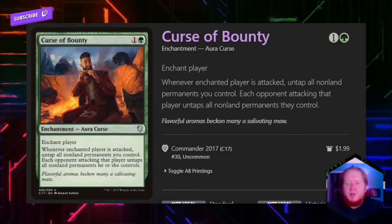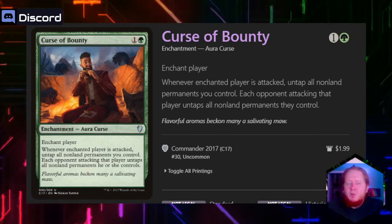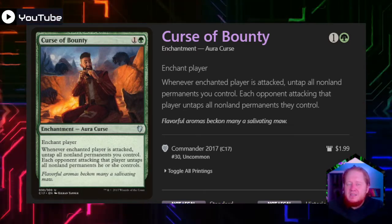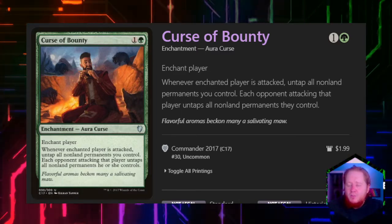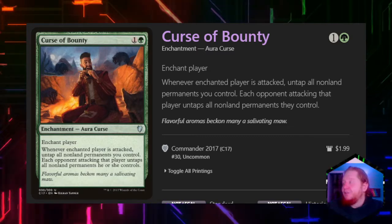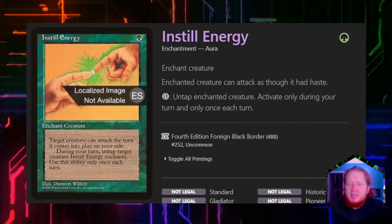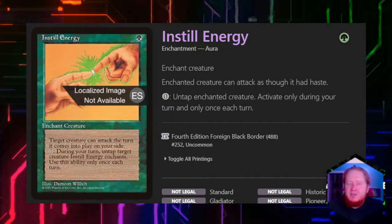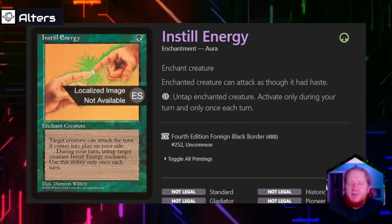Curse of Bounty costs one and a green — we enchant a player, and whenever that player is attacked, we untap all permanents we control. Each opponent that would attack that player also gets to untap their permanents. What we do is put a target on somebody else's back, and any time anybody attacks them, we get a benefit. We can also swing at them and have makeshift vigilance. You want to choose your target player wisely — if they don't seem like a threat to the table, this kind of backfires. You can even enchant yourself if you want to be cheeky. Instill Energy is a very old card that I love — enchant creature, the enchanted creature can attack as though it has haste, and we can pay zero to untap that creature once each turn. The ability to untap our creature at instant speed in a deck where tapping our creatures generates a crazy amount of mana is amazing and can create some very big blowout turns.